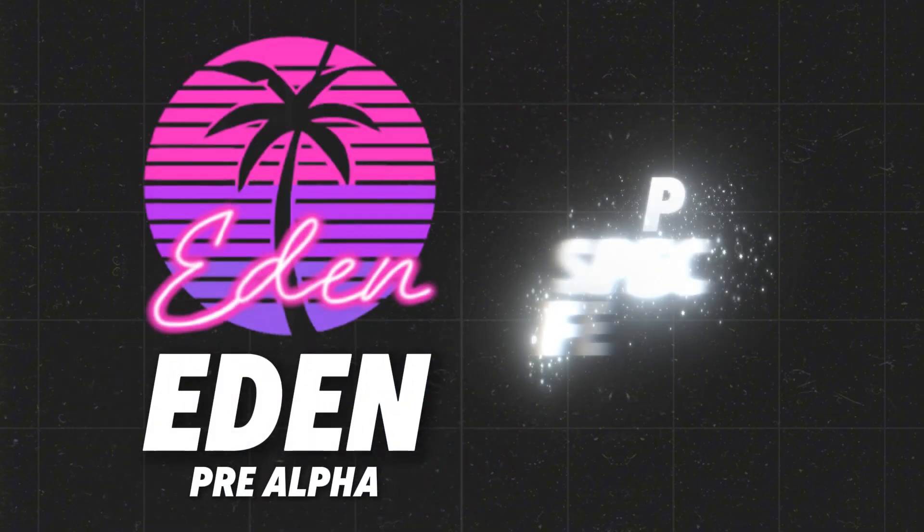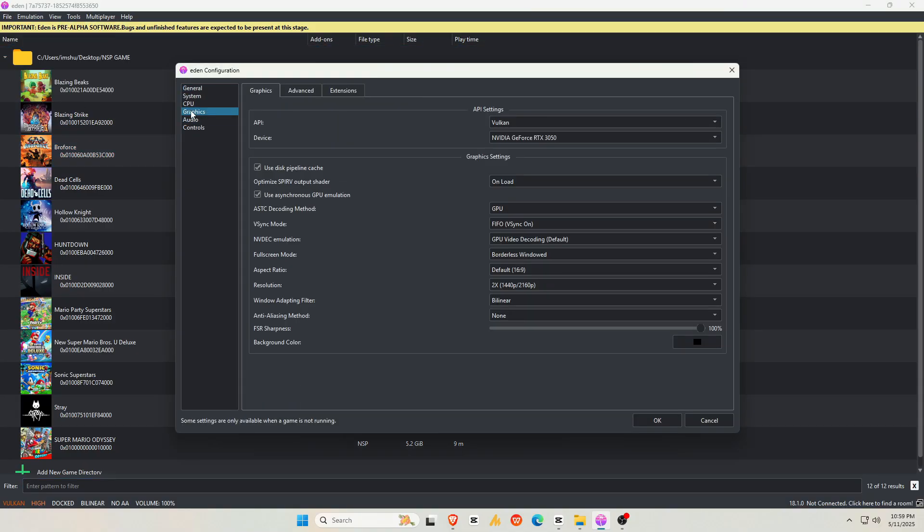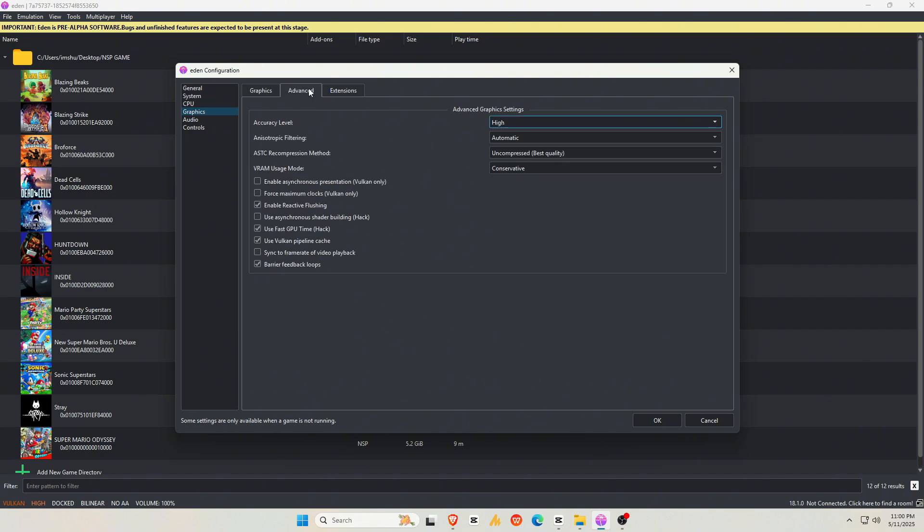On the PC side, Eden now supports Extended Dynamic State Vulkan. This allows the emulator to make pipeline changes dynamically without needing to rebuild everything from scratch. The result: lower CPU usage, better GPU efficiency, and significantly higher frame rates, especially in heavy titles. This feature benefits users with RDNA 2 graphics cards, NVIDIA GPUs, and Intel Arc. You can enable this under Emulation > Configure > Graphics, in the Advanced tab.